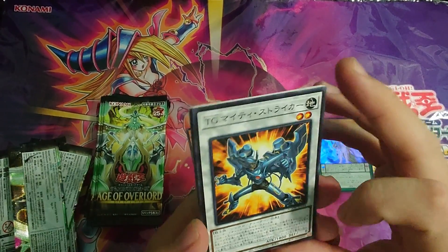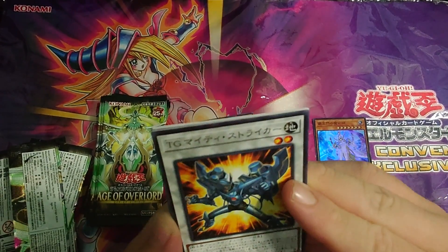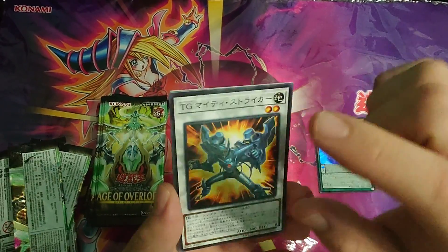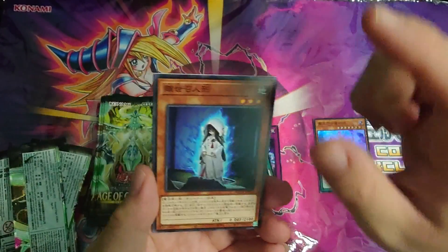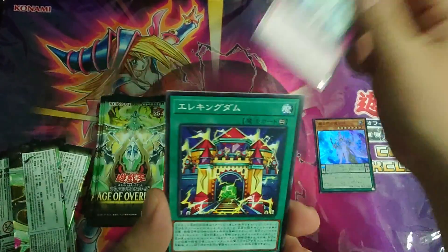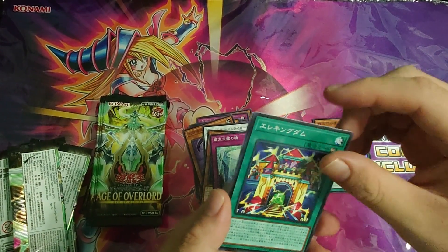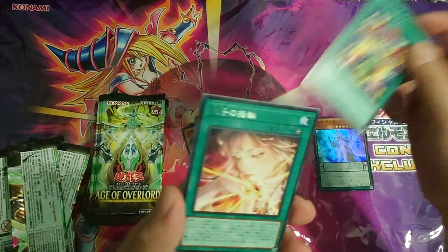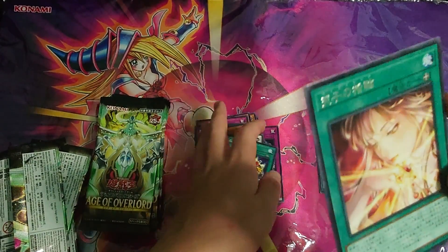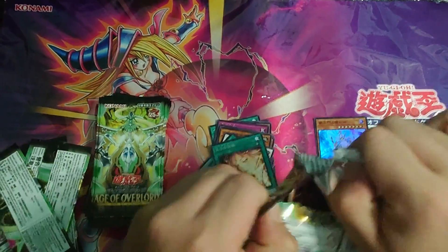We've gotten the new TG Tuner Synchro — this is TG Striker, something like the Formula Synchron of TGs, which has an amazing effect. Glad I got it. Then we have a card that looks like a ghost girl but isn't, and a Continuous spell. We also have WARD support after so many years, including an Equip Spell that's quite interesting because you have a lot of different choices.